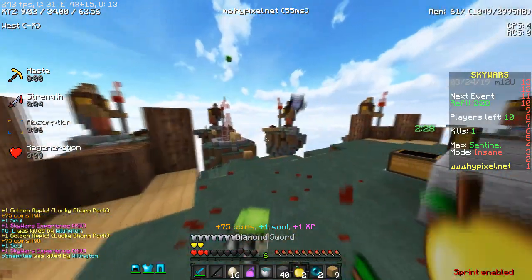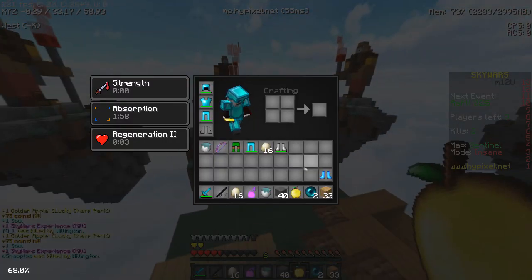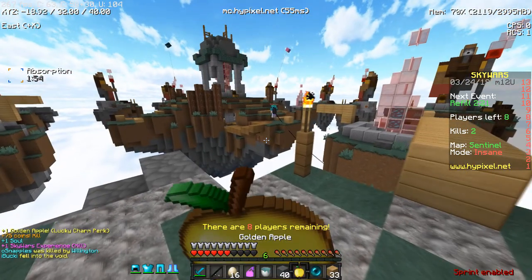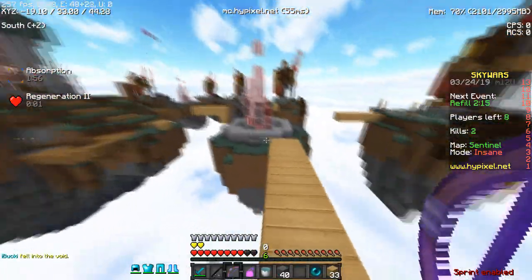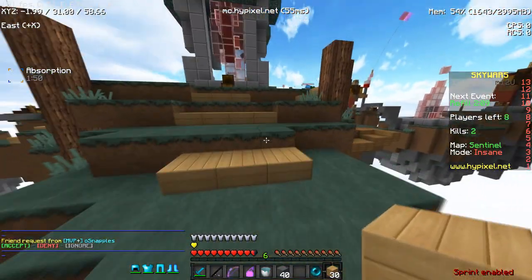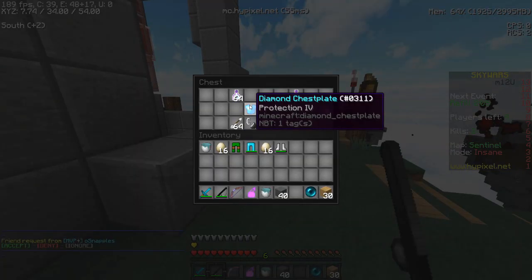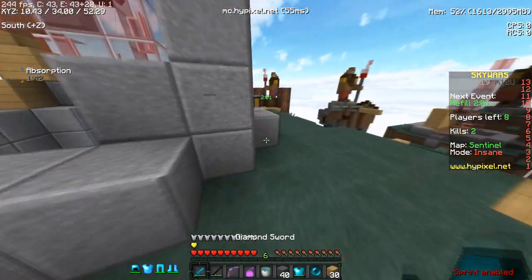You're gonna die from strength, buddy. I'm sorry about that. I didn't click the freaking — there was a Prot 4 in there and I didn't click it. Now that guy's gonna get it and I'm gonna be mad. Did he really not leave the chest? Might be able to get this. No, no, no — yes! I got it! I got the Prot 4! Yes!